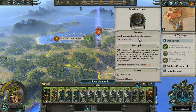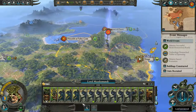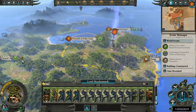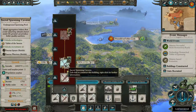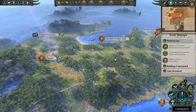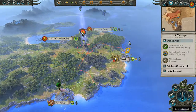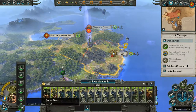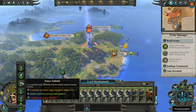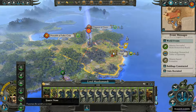We need to search a ruined settlement for treasure — we'll be doing that soon. I think we'll just start raiding them. Actually, I forgot this group doesn't have raiding, so we'll just fortify instead.